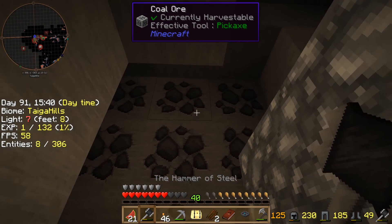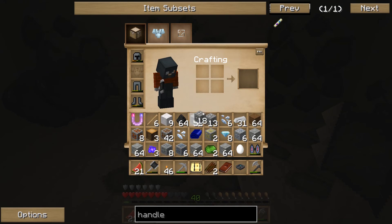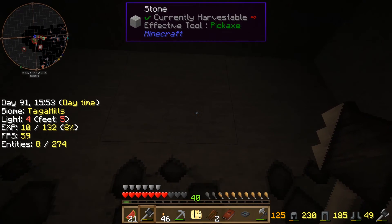Here we go again. Let's get some more coal. Let's pick up some coal, why not? Let's get rid of these sticks. Yeah, we can always use some more coal.